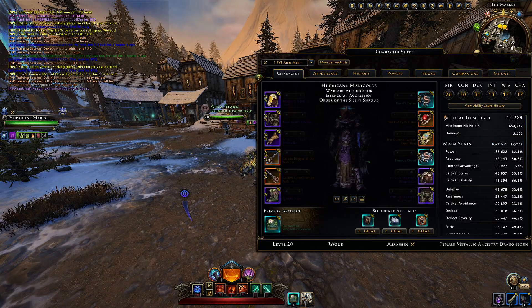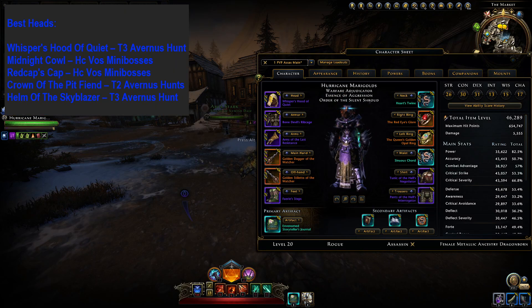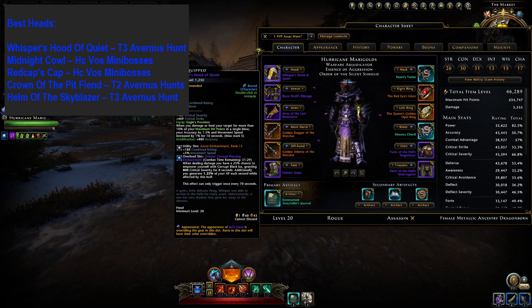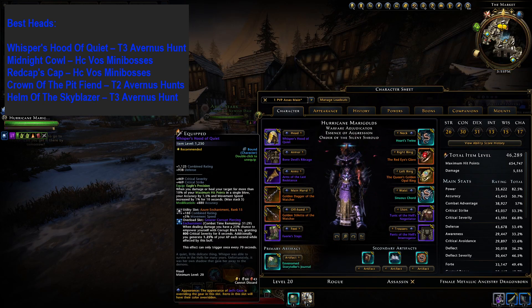First up we have head slot gear. The Whisper's Hood of Quiet is usually the best head slot item for squishy DPS classes like Rogue and Ranger. It can also be a best in slot item for high end builds. It offers stacks of both accuracy and movement speed. If your class can proc at least 2 or 3 of these stacks fairly often, this is worth running.